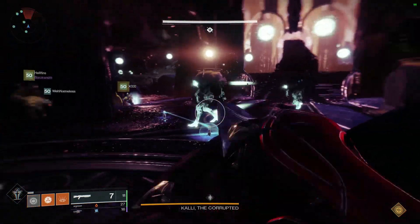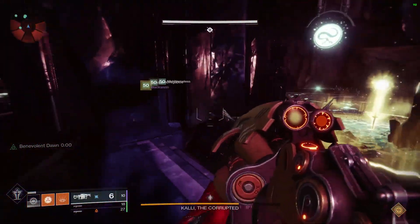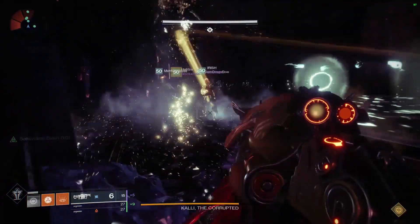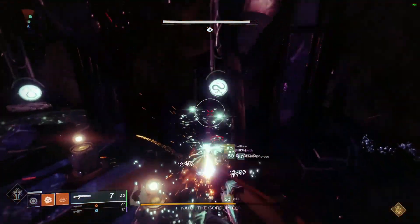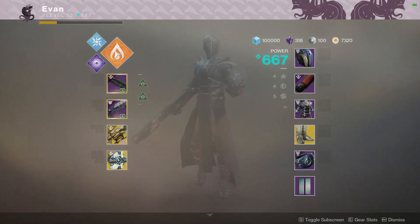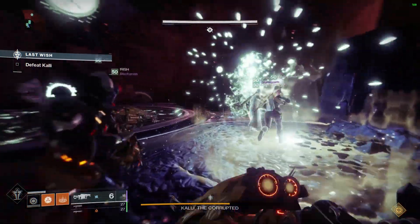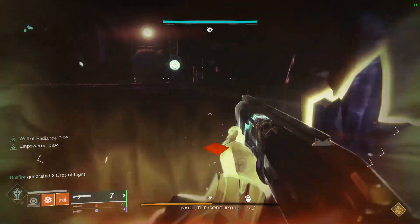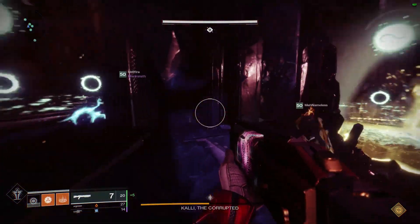For Kali, you're going to want Anarchy and two shotguns. If you don't have Anarchy, Legend of Acrius or Lord of Wolves are great options. Stand at the plate very close to the entrance of the room — have one person stand on it to force Kali to teleport there. Once the first set of blights explode on the two-thirds of the plate, drop a Well when she teleports.